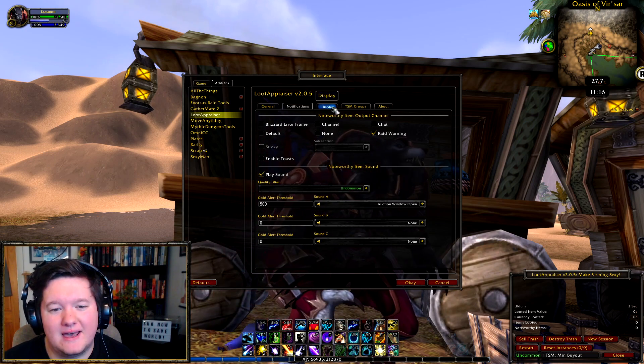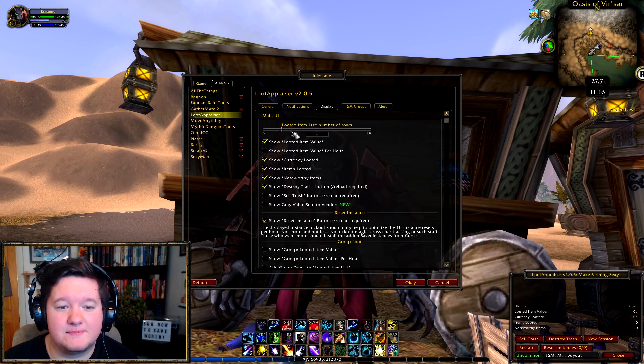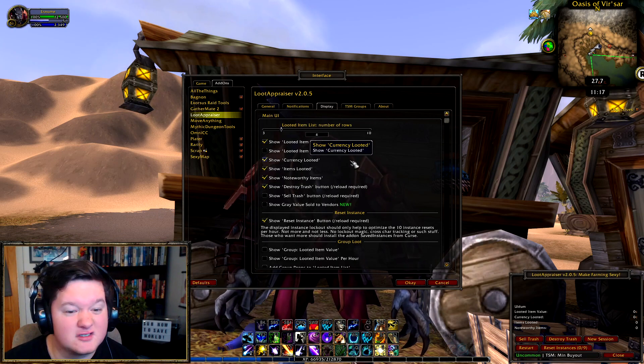Now let's go to display. The looted item list number of rows basically changes how big your Loot Appraiser add-on window is in the bottom right-hand corner of the screen — this open space is where it shows you the actual items you've looted and their values. I personally go for about four rows.